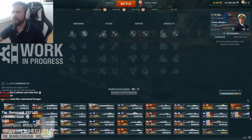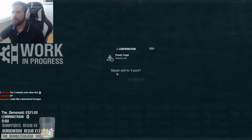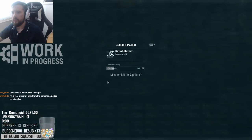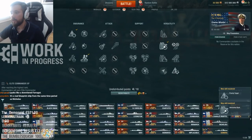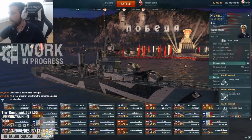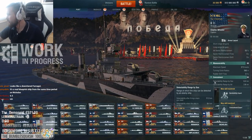What kind of concealment do you end up with? Normally you go Last Stand before you go AR, but whatever. Concealment 6.4 with Concealment Expert.